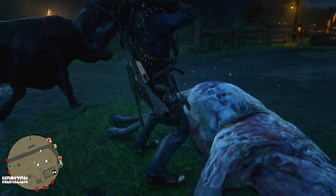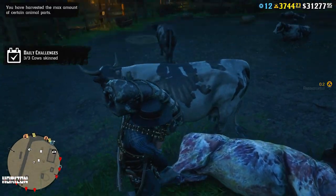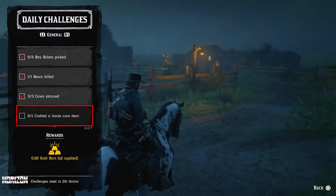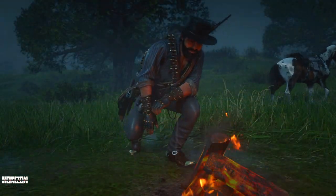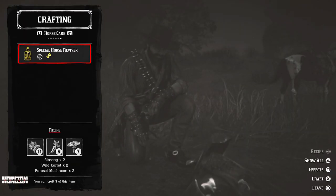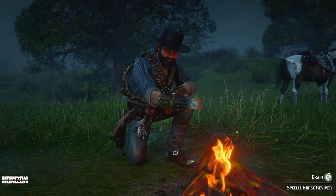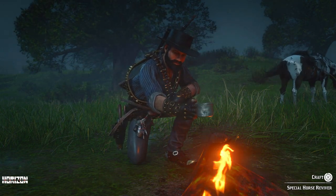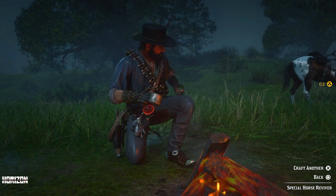This challenge is completed. The next challenge is one crafted horse key item — we can do that by the campfire. Let's set the campfire. If you can't craft the horse key item, it means you may have too many of them in your satchel. I can craft something here — Special Horse Reviver — and this challenge is completed.